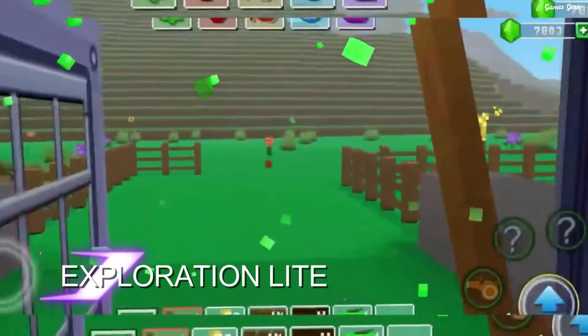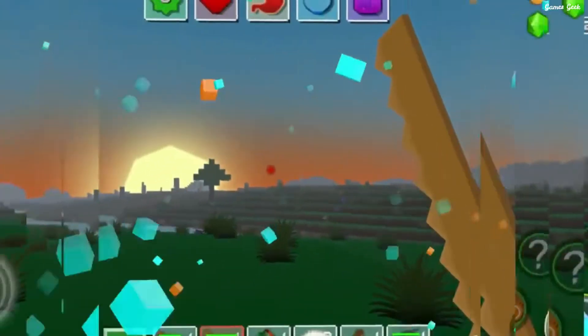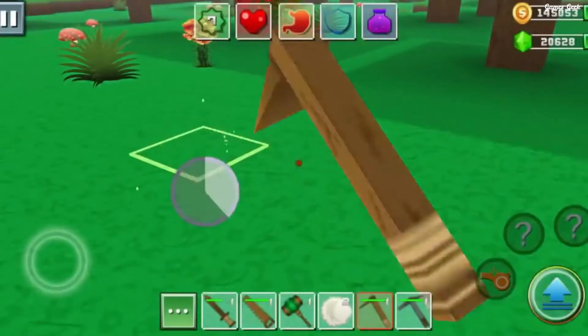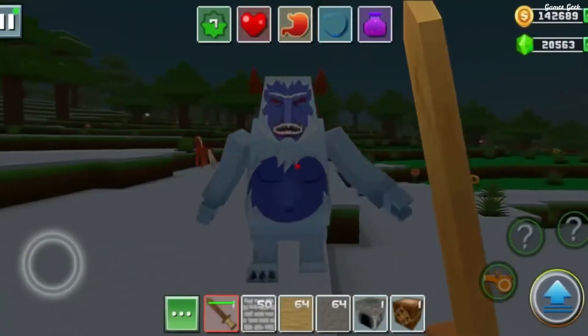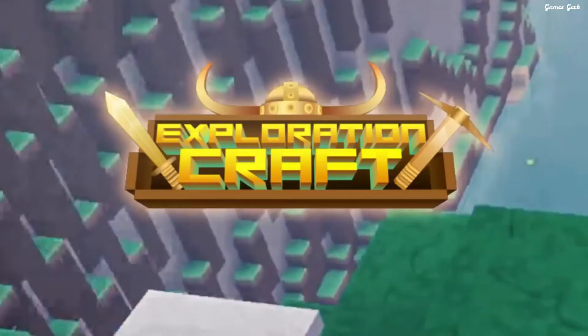Next up we have Exploration Light. If you simply want to play a game like Minecraft that's almost exactly like Minecraft, minus all the survival and the crafting, then you will definitely enjoy playing Exploration Light. Build whatever you like by placing blocks of varying shapes, types, and sizes, without needing to mine for or craft them in the first place. Similar to Minecraft's creative mode in many ways, you can also fly to make the whole building process easier.